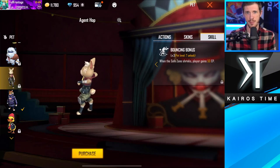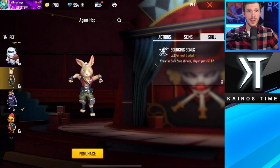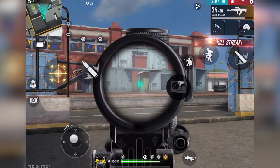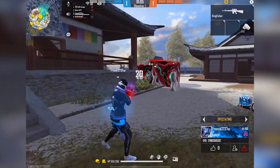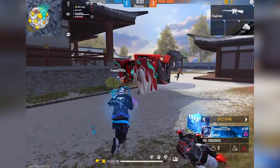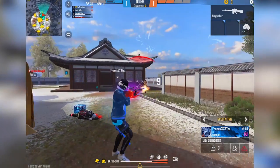Finally, we have Agent Hops's Bouncing Bonus. With Agent Hops, every time the safe zone shrinks, you gain 50 EP. Since most fights don't typically break out until the third or fourth zone, this is going to give you plenty of EP without having to waste time looking for mushrooms in Battle Royale. And there you have it — the eight best pets that I recommend upgrading for Free Fire.